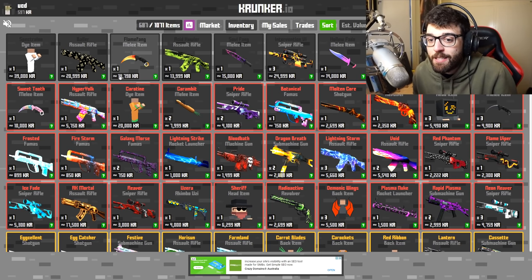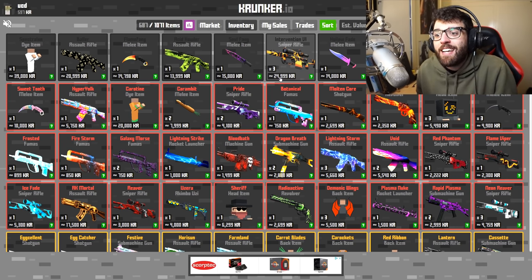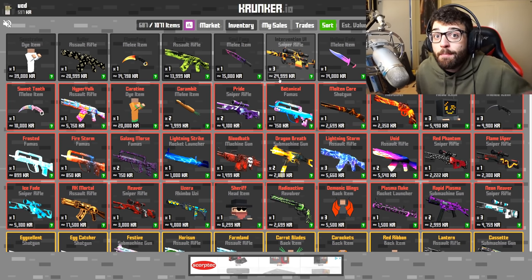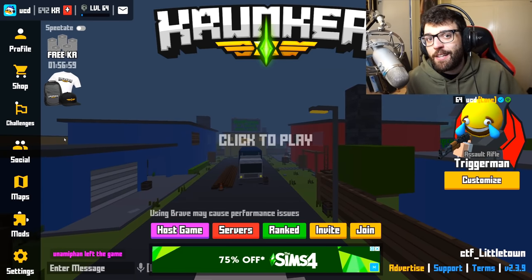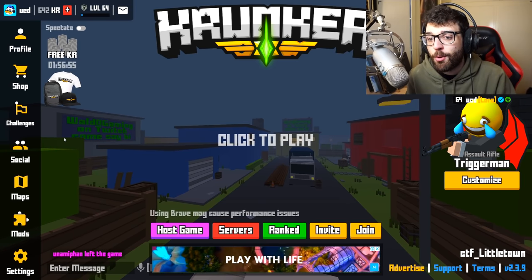So this Flame Fang is about 15,000 KR. This Intervention 6 — the one I'm giving away in this video — it's worth a crazy amount of KR: 25,000 KR. You could sell that and do a ton of spins, buy other items, or keep it — it's up to you. Alright, let's get straight into showing you guys how to trade in Krunker.io.